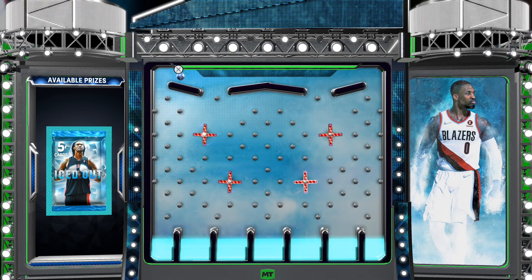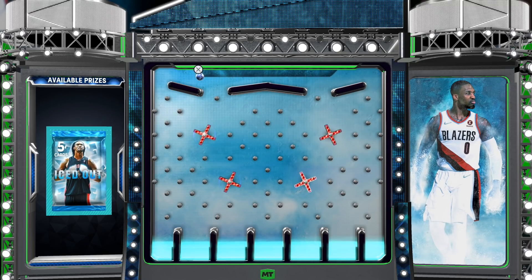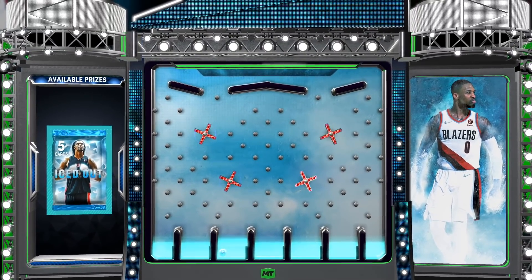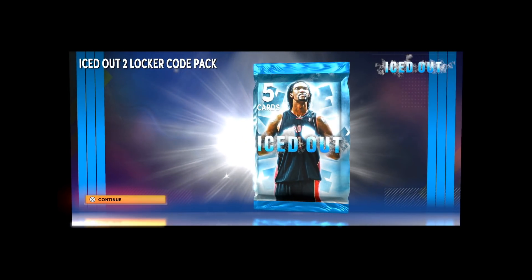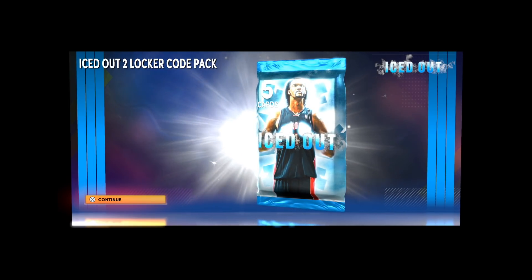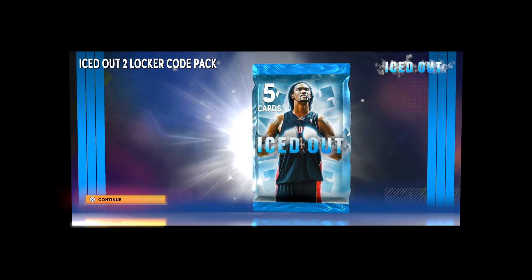Once you put it in, you get a guaranteed iStyle pack. I've always said every time new packs come out 2K should give us one guaranteed free pack so everybody has a chance at opening one. This one's an iStyle pack — you can get a galaxy opal, a ruby, or even just a regular series one card. There's definitely a chance of getting something trash, something really good, or something in the middle — maybe you get Scary Terry the dentist. Let me know in the comments what you ended up getting.